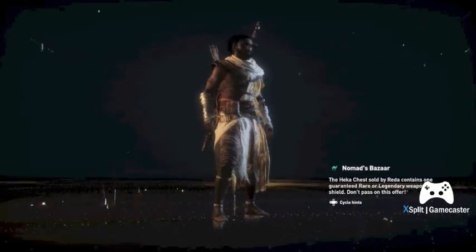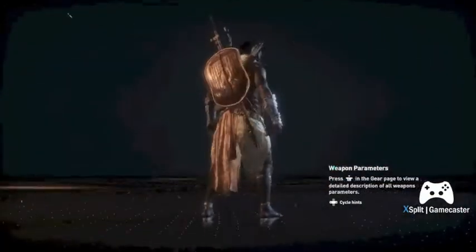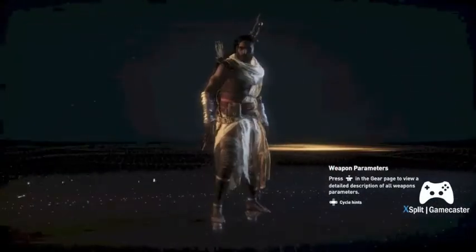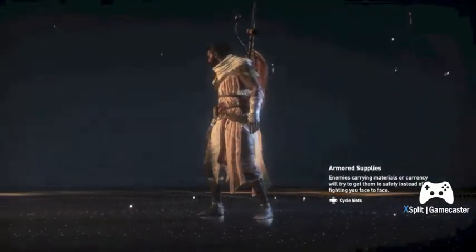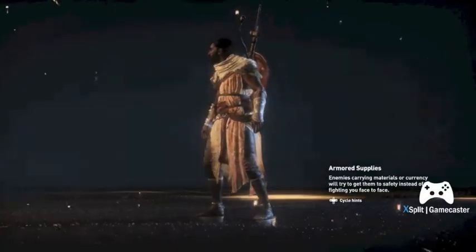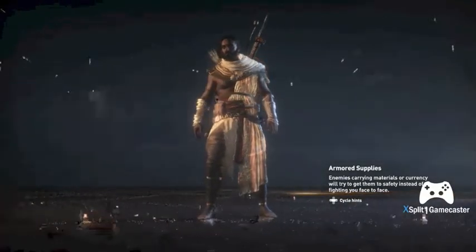Assassin's Creed Origins was released in October 2017 and is produced by Ubisoft. The game is set in ancient Egypt during the Ptolemaic period, around 48 BCE. While the story, graphics, and gameplay are really top-notch AAA quality, what struck me the most is the beautifully rendered historically-based imaginings of what the city of Alexandria and the surrounding Giza Plateau could have looked and felt like during this era.